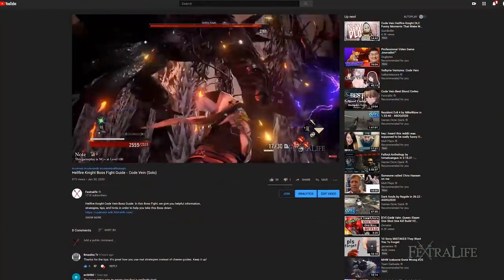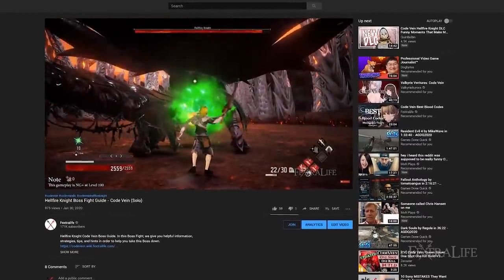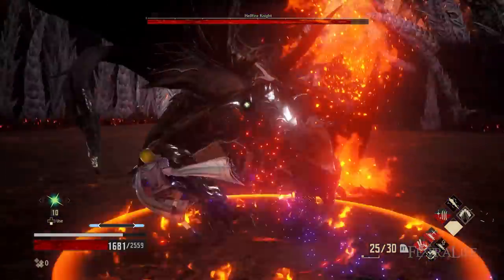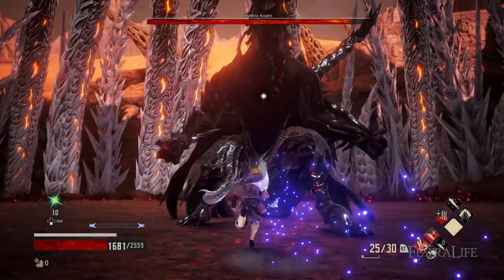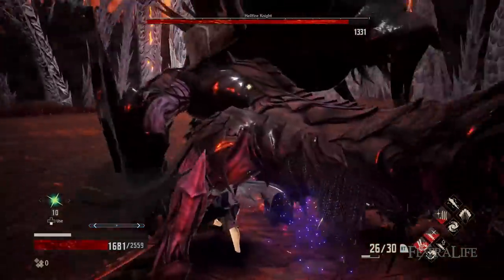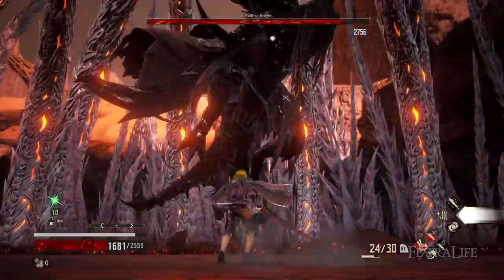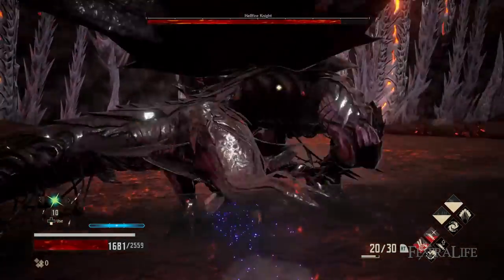We also have a boss video up on the Hellfire Knight if you need help with that. That's basically the gist of the DLC. Nothing has changed dramatically enough for me to do any more builds — the new Blood Codes aren't that much better or worse than what we've been using, so any build using them will look very similar to existing ones with slightly better Dexterity or Strength scaling. There's no word yet on exactly when the next two DLCs come out; it just says sometime early 2020, but once they're out we'll do coverage on those as well.